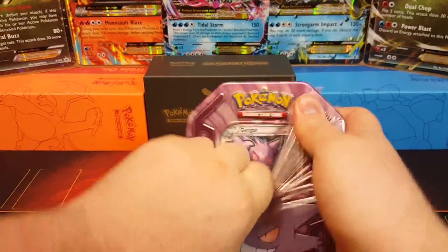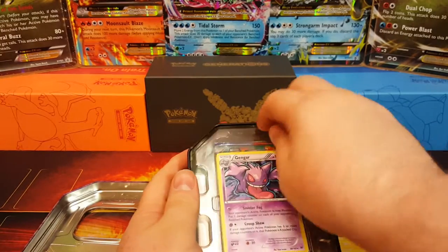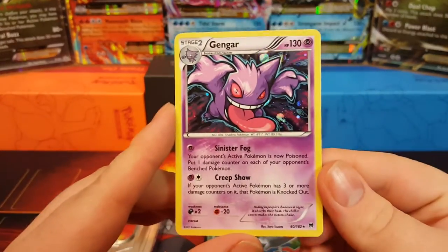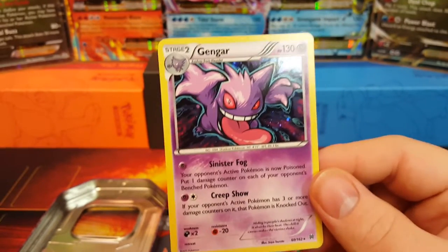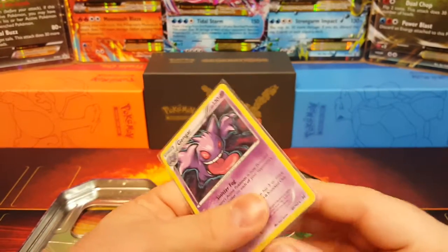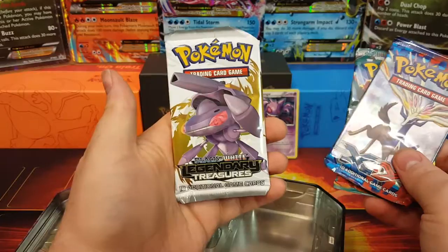In the Machamp one I got a Legendary Treasures pack, which was pretty cool because I'd never opened one of those before. This one's probably going to be about the same. Let's get Gengar out — there's our Gengar holo rare. It's just a holo rare, nothing special. I've actually got a couple of these from the Generations set, but we're still going to sleeve him up.